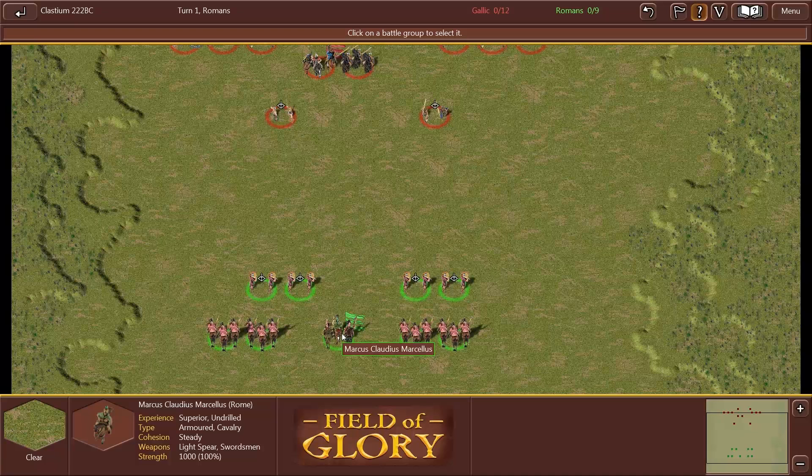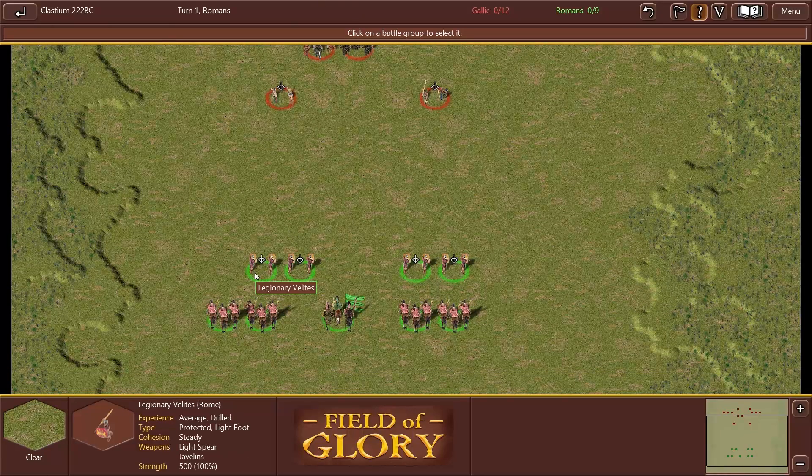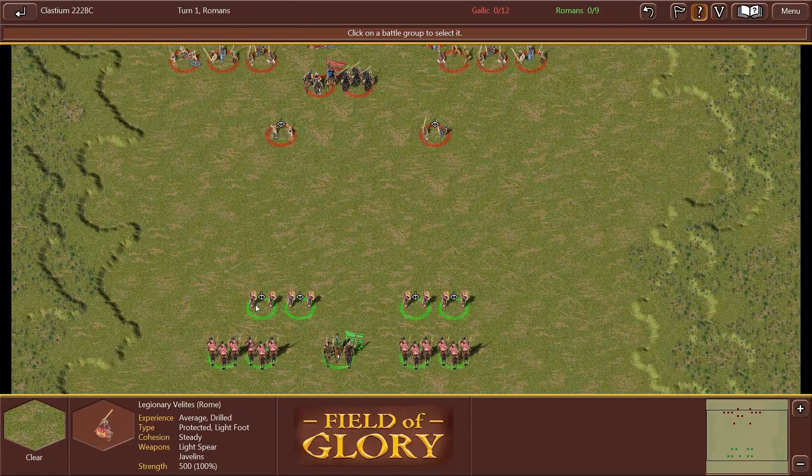Marcus Claudius Marcellus is our Roman general — superior, undrilled, armored cavalry, steady with light spear and sword. We have four regular cavalry units: average undrilled, armored cavalry, steady light spear and sword — basically the same as our general but average experience instead of superior. Then we have the Legionary Velites: average drilled. These guys are drilled, which is very good because that means they'll be highly mobile skirmishing units. We'll be using them to try to disrupt the enemy — average drilled, protected light foot, steady, light spears and javelins, 500 men each.